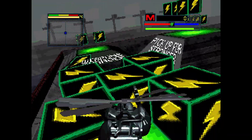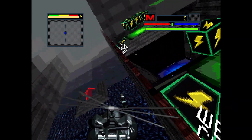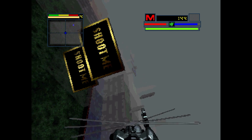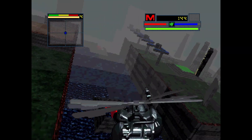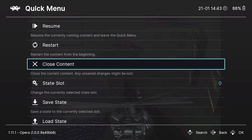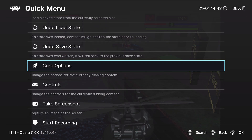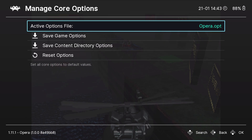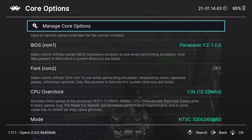Just because we have the games running doesn't mean we're done yet, because there are a ton of different settings we can articulate in the emulator. And that is half the fun, not just playing the games on your Steam Deck. If we go into the RetroArch main menu and we scroll down to get to Core Options, we're going to find everything here. Manage Core Option is where you can select the actual core you're using, and for my money, it's Opera or nothing on the Steam Deck.